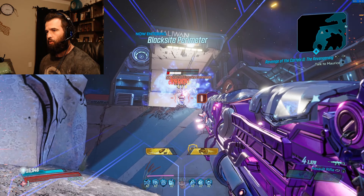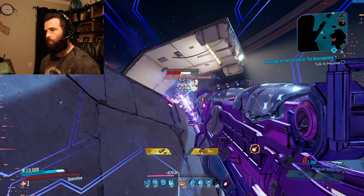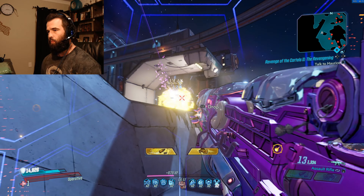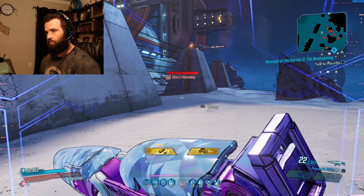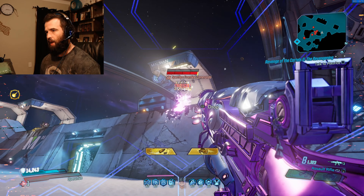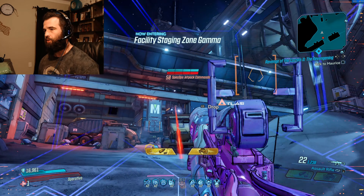Now you have to be careful — you only have 16,000 shield, and when the Red Suit drains 20%, you lose that. But the damage is still there, as you can see.